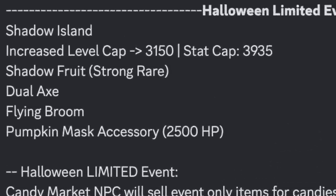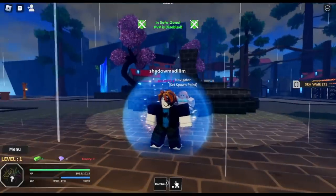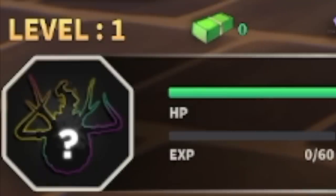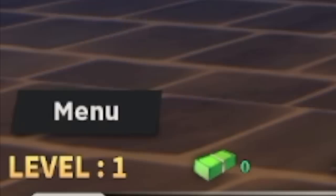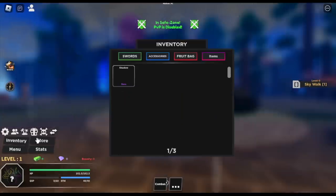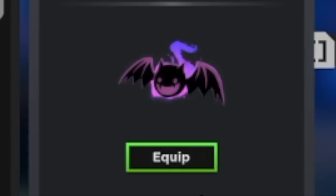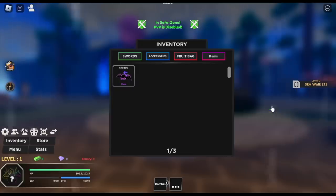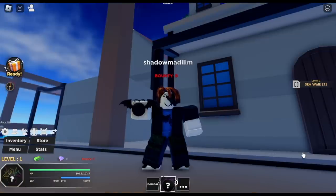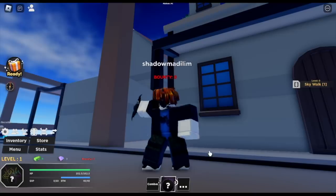So next one we got the Shadow Fruit — we're gonna focus on that. We have a level 1 account here, let's check what's inside his inventory. We have the rare new Shadow Fruit here. We're gonna show this one. We won't be leveling it up — we're gonna fast forward. So let's just eat this one. This is how the fruit looks like — looks like a Pokeball with a wing. Batwing.